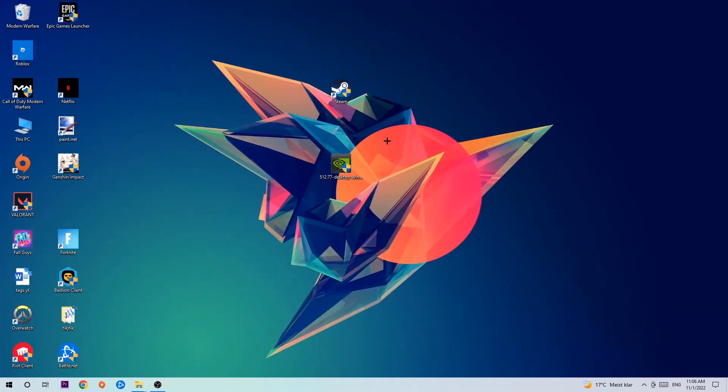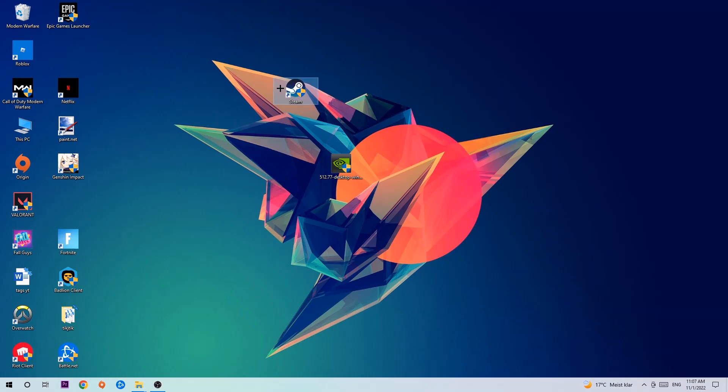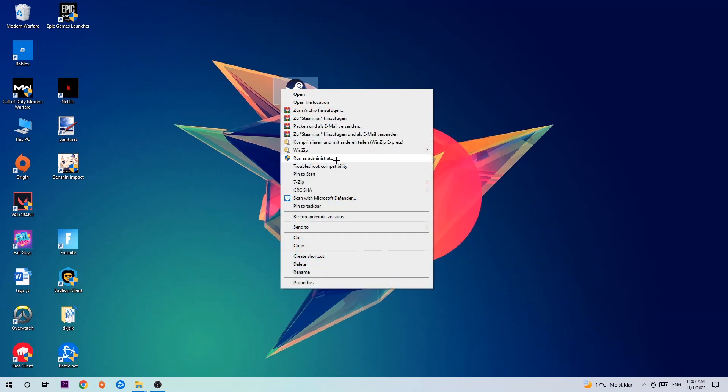The next step is to take your launcher shortcut or your in-game shortcut on your desktop. If you don't have it there, navigate to the bottom left corner of your screen, click on the Windows symbol, and use your Windows search function to find it. Once you've found it, drag it right back onto your desktop.